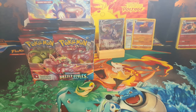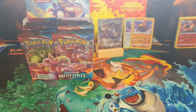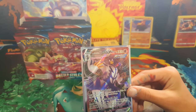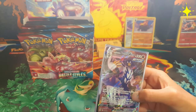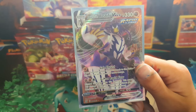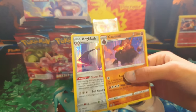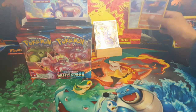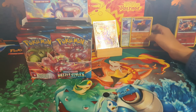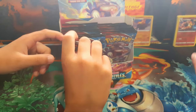Welcome back. Today we're going to open another nine pack, same as last time. In our last video we pulled a dark rapid strike Urshifu VMAX from our Battle Styles pack — the main Pokémon in the set — so we were very lucky to get that card, and we also got two cut holographics. Today we're going to open the same thing: nine packs, and hopefully we have better luck.